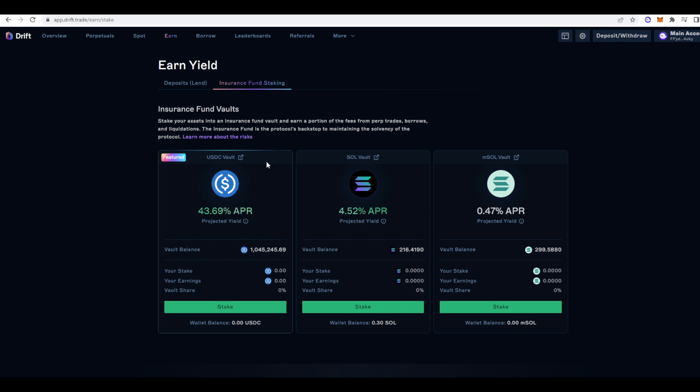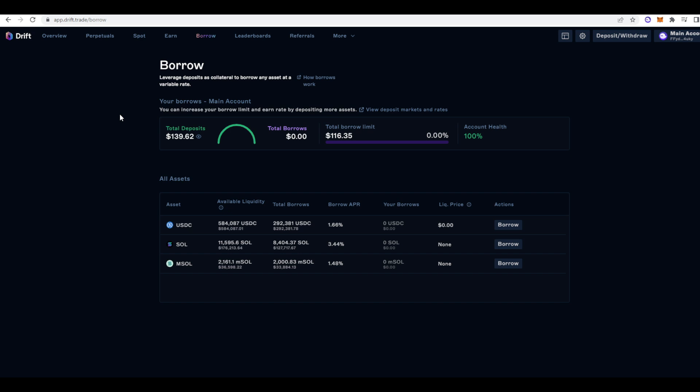A downside is that money staked in these insurance vaults cannot be used as collateral. Additionally, there is a 13-day unstaking cooling-down period, so if you want to get your money out you have to wait 13 days. That said, this could be a decent place for stablecoin yield farming during a bear market. Another functionality is that you can use Drift as a money market — you can deposit USDC, SOL, or MSOL as collateral and then borrow against it. It's similar to what Mango Markets did, and it really turns Drift from just a perpetual futures DEX into a sort of DeFi super app.